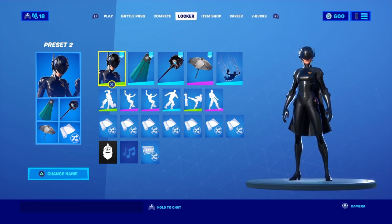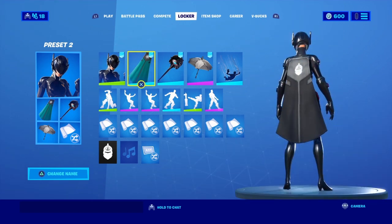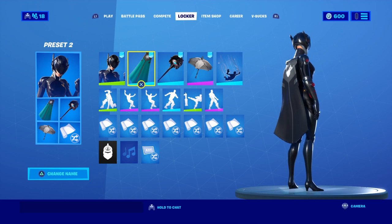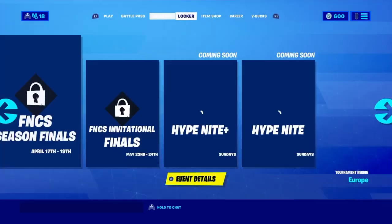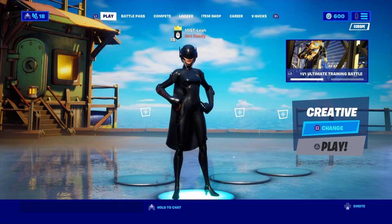So brute gunner with the banner cape — black — but you can obviously change the banner cape, it doesn't really matter. With Vision, that is a nice combo.